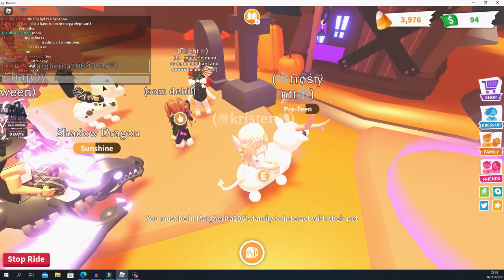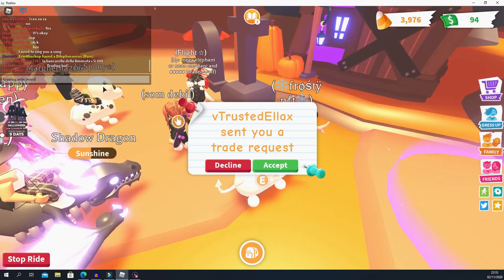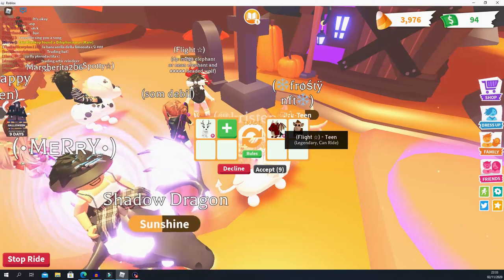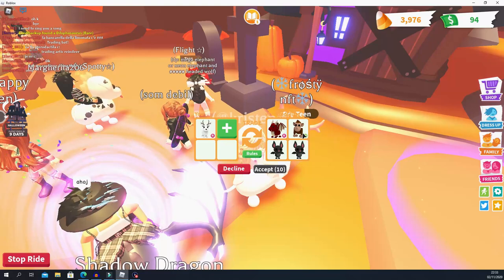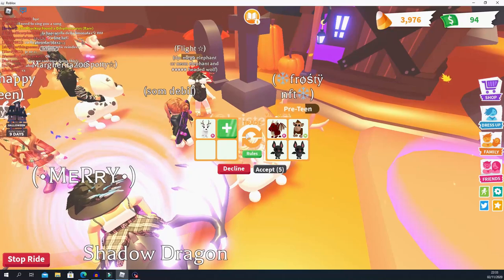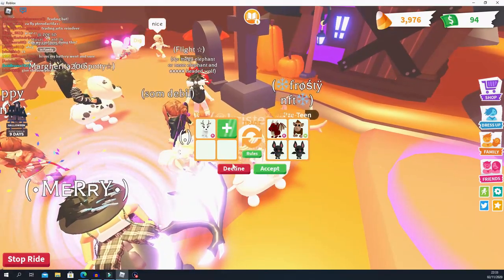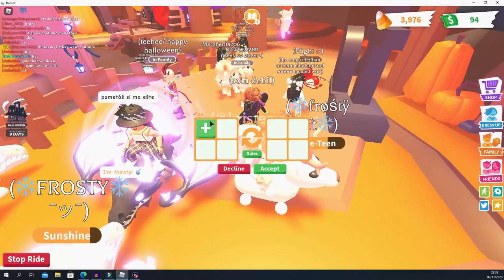Okay, someone sent me a trade request. They're offering a ride dragon, a neon monkey — it's just a normal monkey but neon — and two normal bats. I think you're a bit under; maybe you could add some ride legendary bats. As you can see I already have a couple of bats and I could make a neon, but right now I'm not bothered.